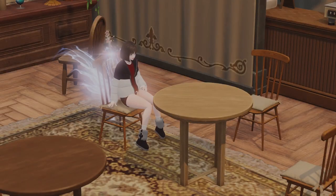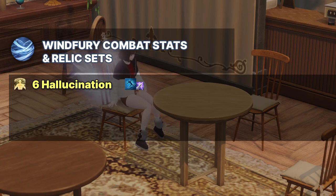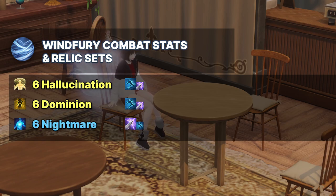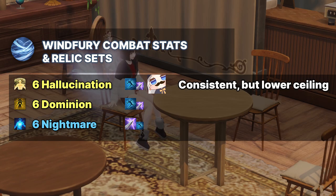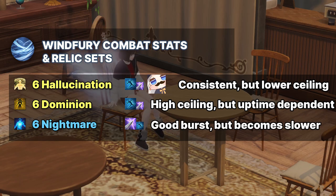For Combat Stats and Relic Sets, Winifurry has a lot of variations in their Relic Set options and also Combat Stats distribution. The three most known Relic Set options are Sixth Hallucination, Sixth Dominion, and Sixth Nightmare. Sixth Hallucination is what Saintone plays — it gives very reliable crit and doesn't really have ups and downs in performance, but it has the lowest ceiling and becomes an extreme mana hunger build. Sixth Dominion technically has the highest ceiling but doesn't perform well in farm content, just like other Swiftness classes. Sixth Nightmare has the best burst out of all Winifurry variants.